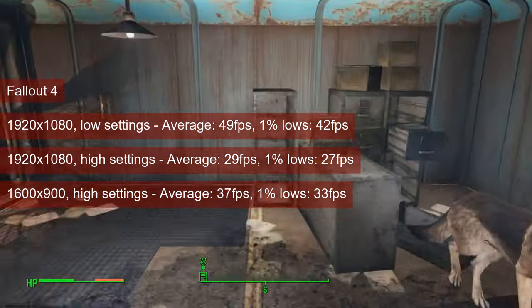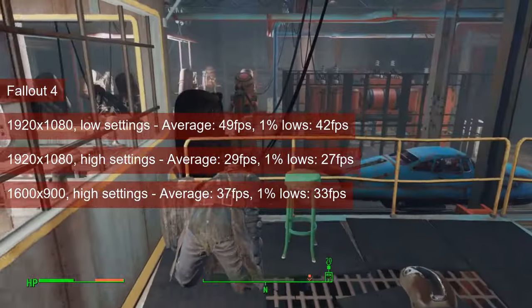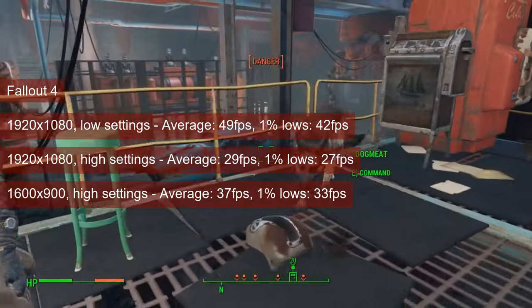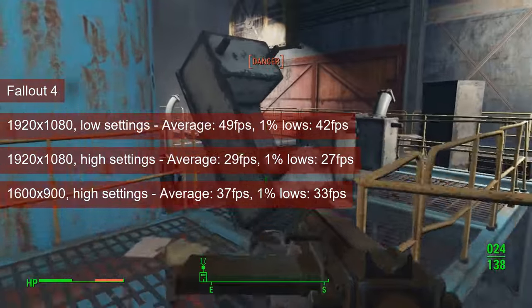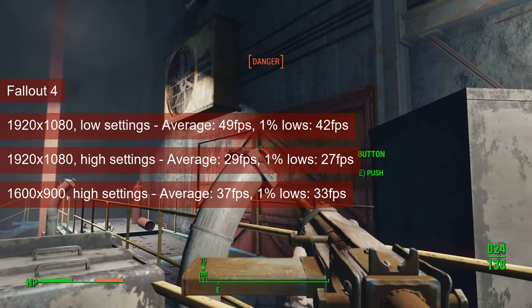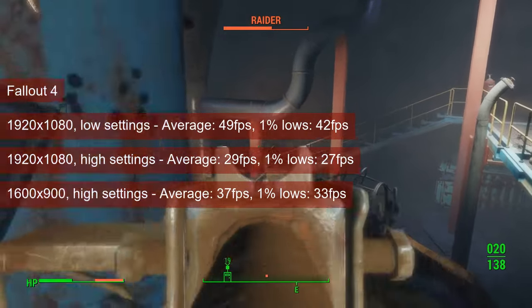This then had me pushing for high settings, but at the same resolution and test scenario, the average dropped below 30 and the 1% lows went into the cinematic range. 1600x900 high settings is however a good compromise in my opinion, retaining quite pleasant visuals while averaging 37fps in Diamond City, with the 1% lows also managing to stay above 30.